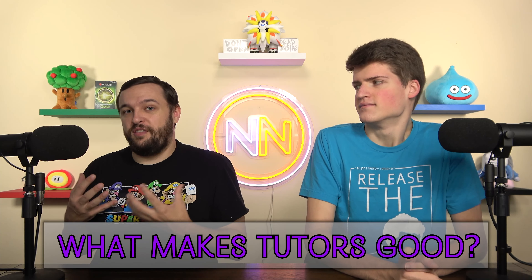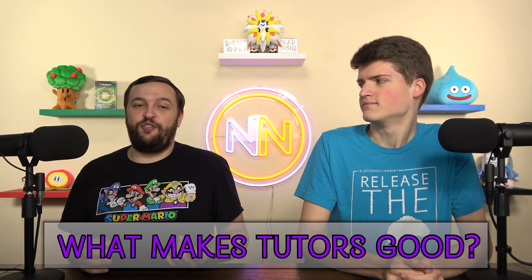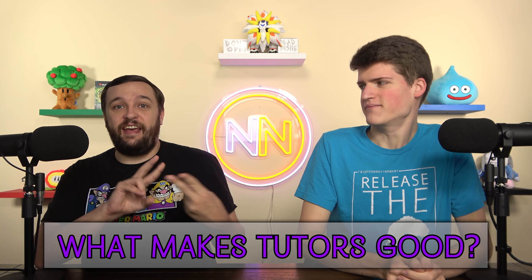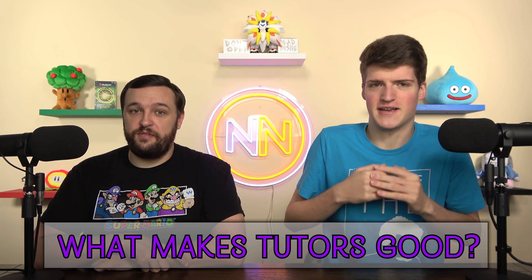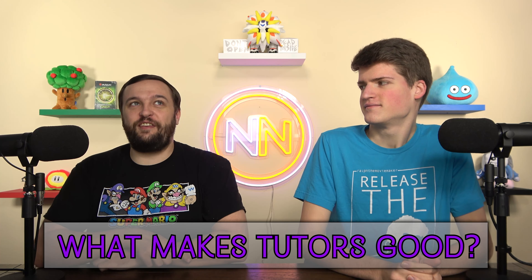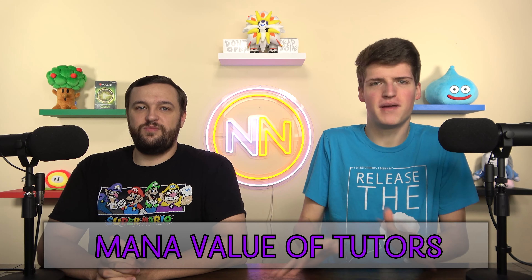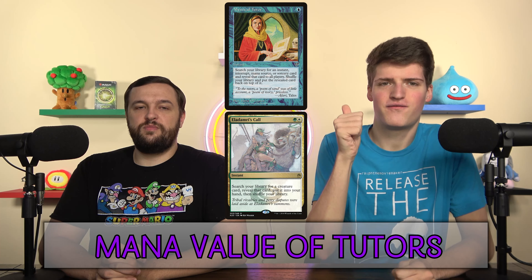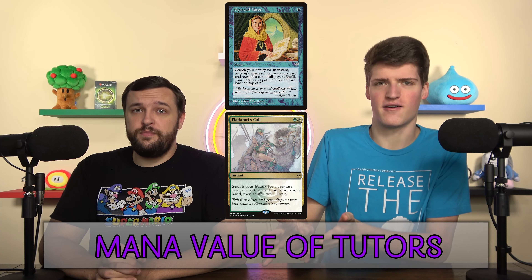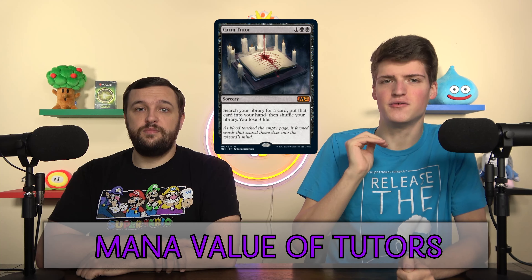What you're looking for in tutors is a balance between mana value and the range of the tutor's targets — meaning how many different cards you're going to get. If we're talking about Vampiric Tutor, where it's one mana and searches for anything, obviously that card is incredible. The best tutor possible is a zero-mana card that says search for a card, put it in your hand. Mana value is one of the biggest factors when figuring out what tutor to play. One to two mana is a fantastic rate, especially when it says any card. Three mana ends up being fine — nothing special, almost a smidge below par. The value drops off with each cost: one is nuts, two is great, and three is just okay.